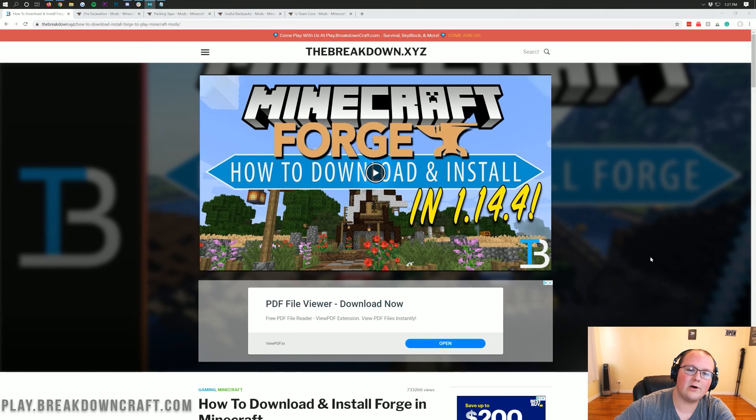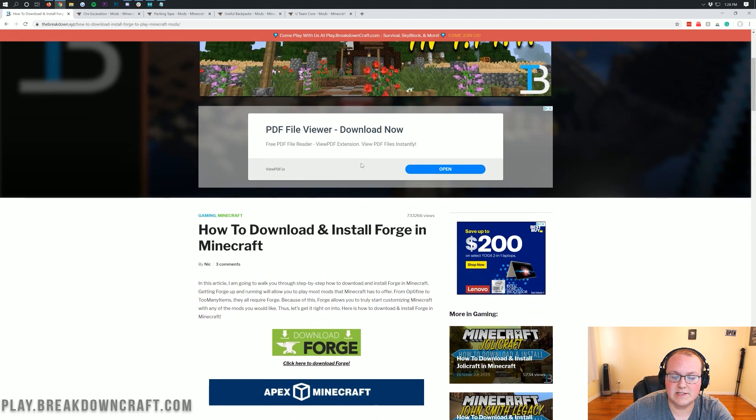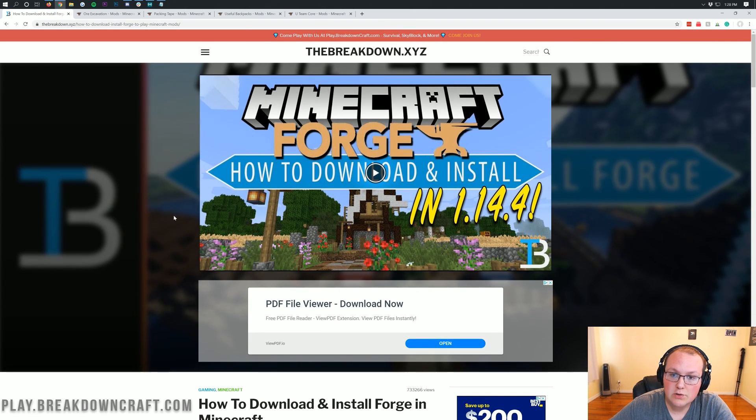Let's go ahead and jump right into this. I'm assuming you've already got a Forge server set up and Forge downloaded and installed locally, which you can see how to do from the second link down below — our in-depth tutorial on how to download and install Forge. You'll need to do that in order to join your Forge server.